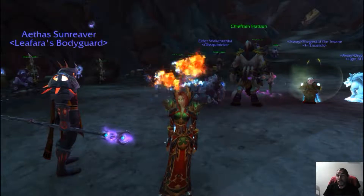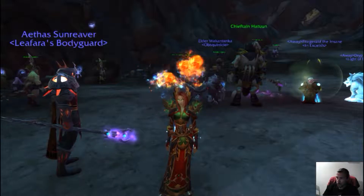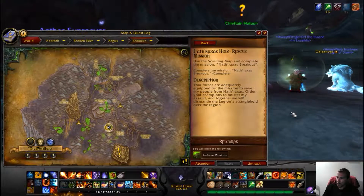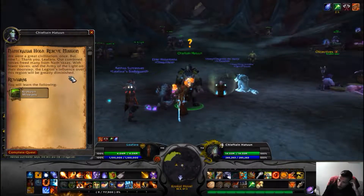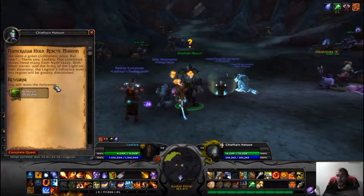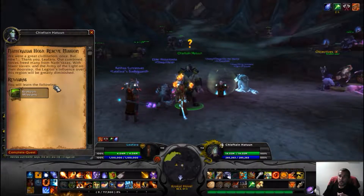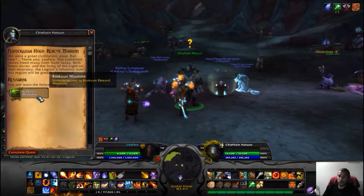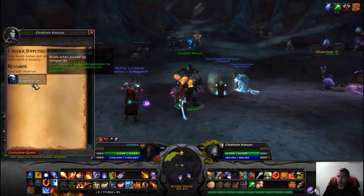Hey there guys, welcome back to another gameplay for World of Warcraft Legion patch 7.3, Shadows of Argus. Continuing where we left off, I've completed the rescue mission in Nathrax's hole and we're about to deliver it. It will unlock - we were a great civilization once, but now thank you Leifara, our combined forces freed many from Nathrax's. With your slaves and the Army of the Light on their doorstep, the Legion's influence over this region will be greatly diminished.